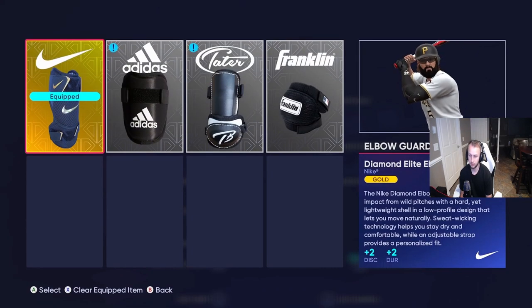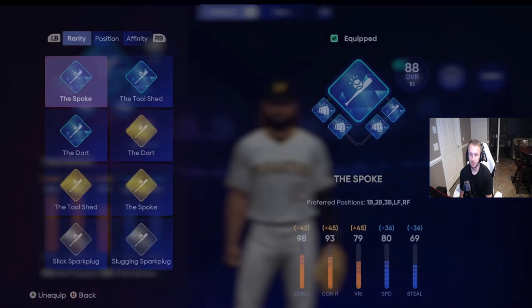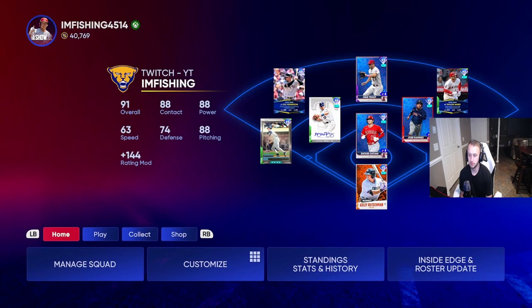The elbow guard doesn't really matter — I pulled a gold one so I used it. Guys, the contact archetype is by far the best archetype you can have. I don't know why I ever switched to Spoke, but contact is the best — it's amazing. Let me get into a CPU game and show you what I'm talking about.